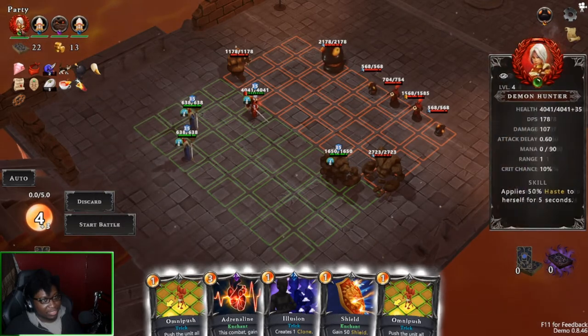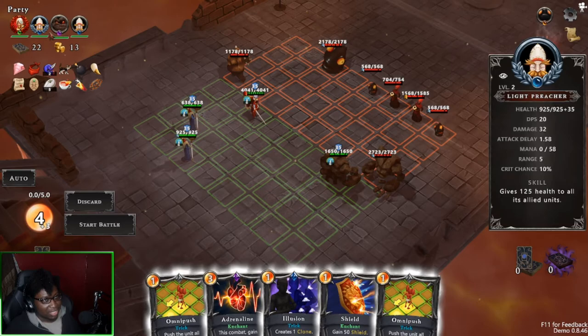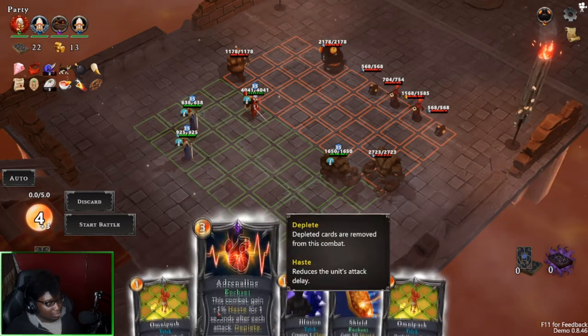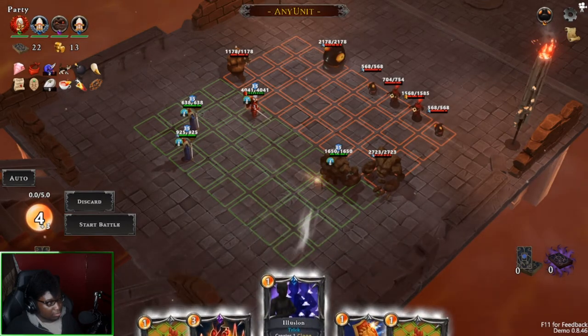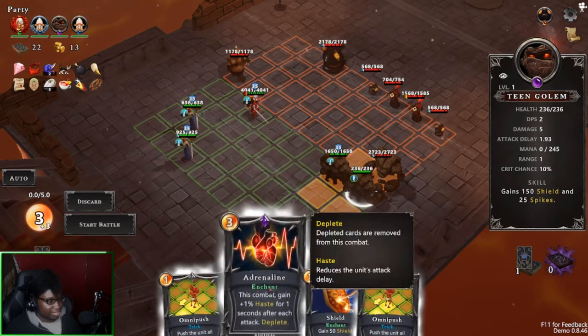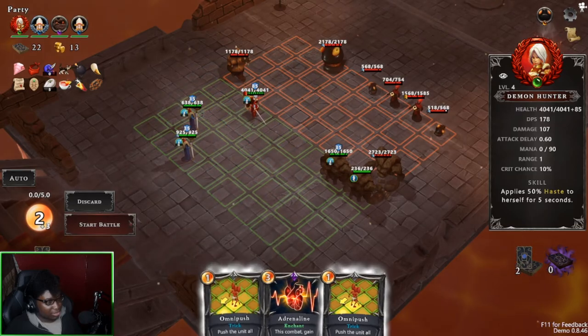Crap, I forgot to drop this — can't drop it anymore. I can just drop it on her, that's what it is. You get shield and stun.